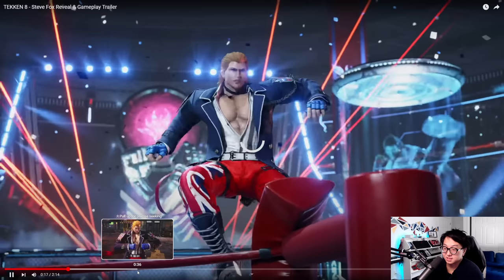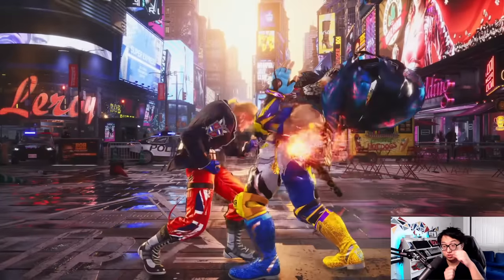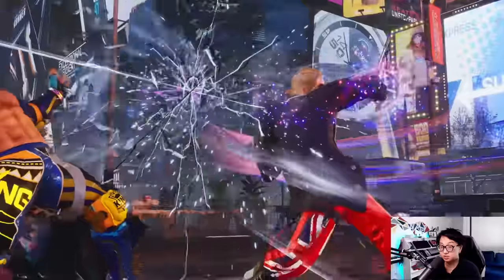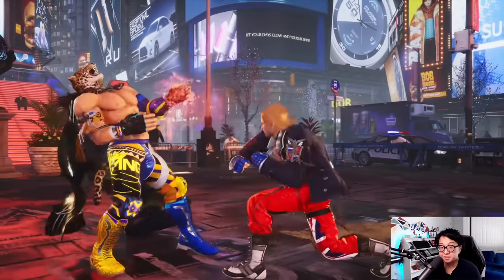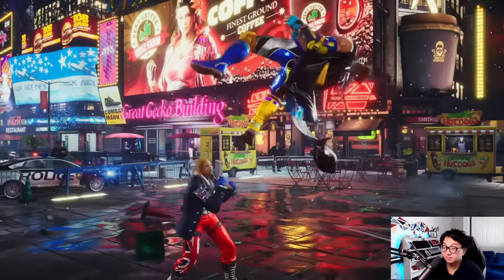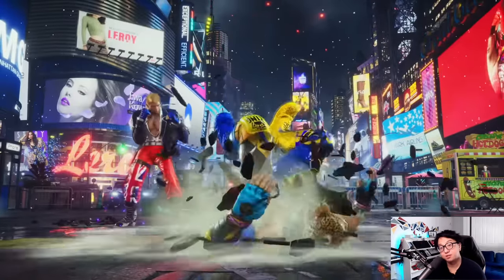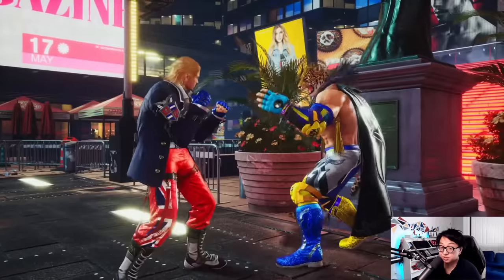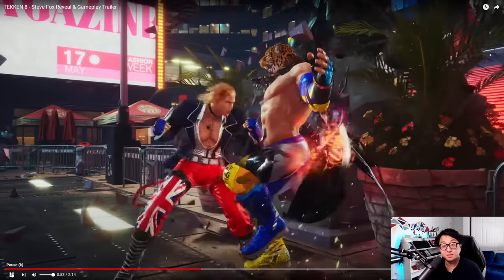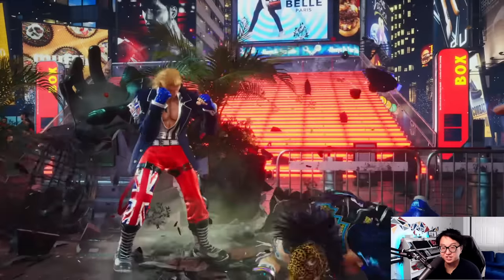So the question remains, how much more have they changed about him? One big thing we didn't see is his 1-2-1 string — it's a 10-frame counter hit, the first three hits are all guaranteed, and it's so hard to whiff punish, so hard to duck and launch — basically impossible. So 1-2-1 is completely missing from the trailer, and that is also a core part of Steve's game plan. We saw new additions to his throw game, this new hook fist, and this new stance — I'm really excited to explore the new stance. Let me know in the comments if I missed anything, leave a like if you enjoyed it, and subscribe if you want to see more of these. I'll catch you in the next one. Peace.